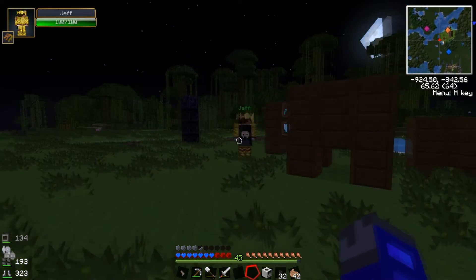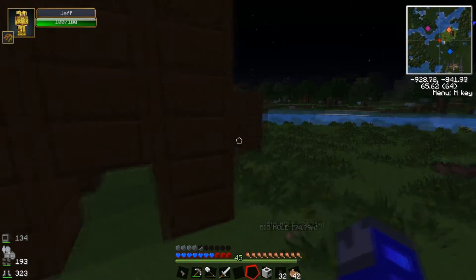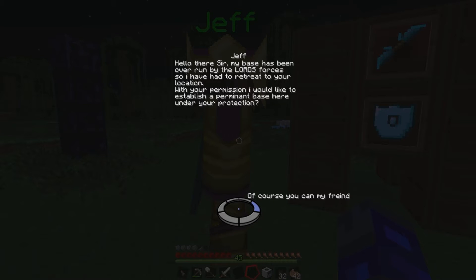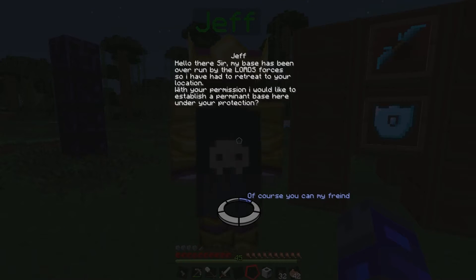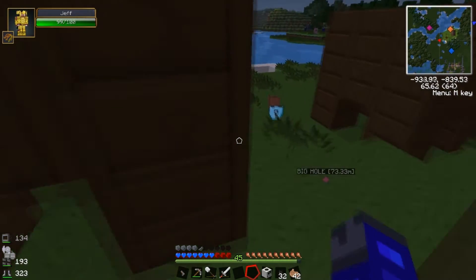Jeff's here. Hello. Jeff, where's your— you've put your weapons there. What's all these crates? They look like crates. I'll see what he has to say. 'My base has been overrun by the Lord's forces, so I've had to retreat to your location. With your permission, I would like to establish a permanent base here under your protection.' He's been overrun, he's been attacked. Poor Jeff. I didn't even know he had a base. It makes sense for him to have a base but I don't know where it is. And — how dare you, creeper! You damaged Jeff!